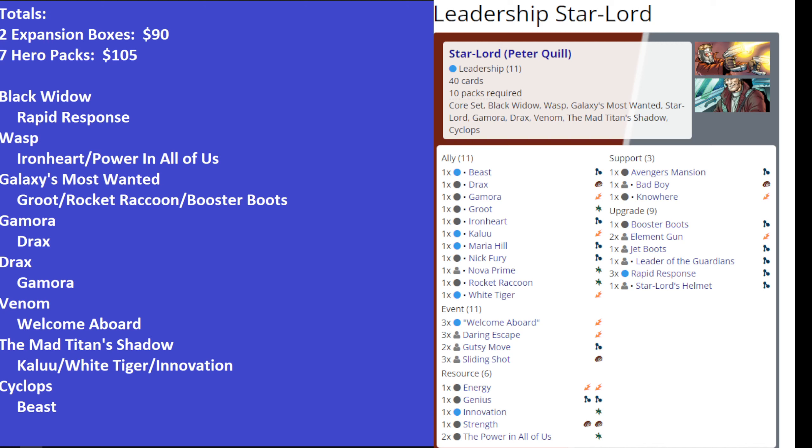Which of these are essential? If you wanted to play a budget Star-Lord leadership deck, I would just get the Drax Hero Pack, as I discussed in the Nebula deck spotlight. I would consider Gamora the only really strong Guardian ally. The others are nice to have but not necessarily essential, though Gamora is really strong and I would consider her an important part of any Guardian's deck.